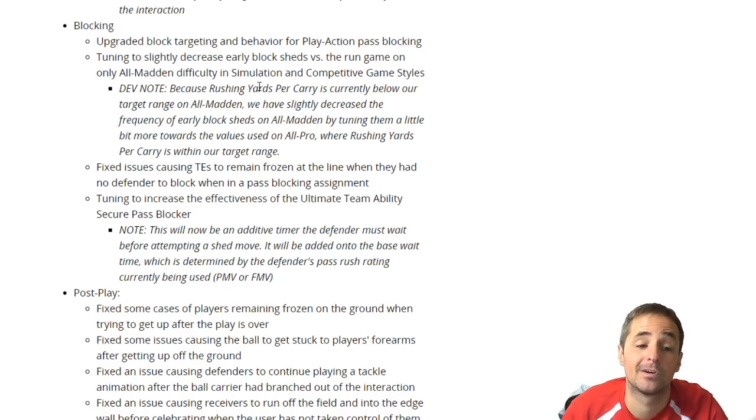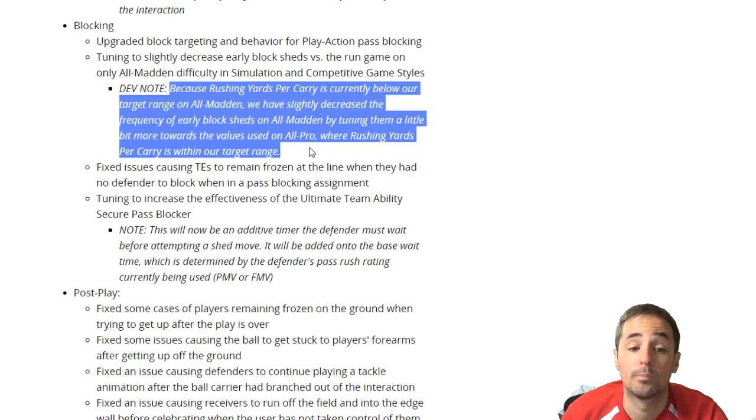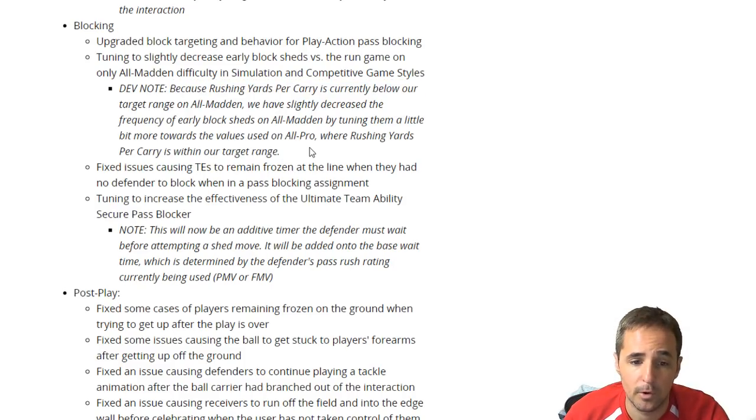So if you've been getting shedded against and you can't run and your yards per carry are down, but you've been able to run on all pro, that would be something you want to go back and check out. So don't give up on the ground game yet. If you're just not good at running and you can't run on all pro either, make sure you're not holding turbo. You're using one cut and you're working the left stick.